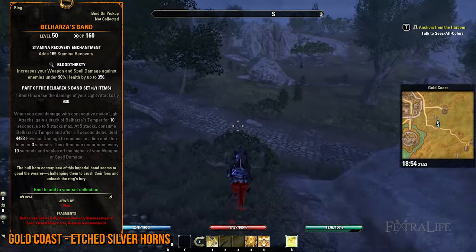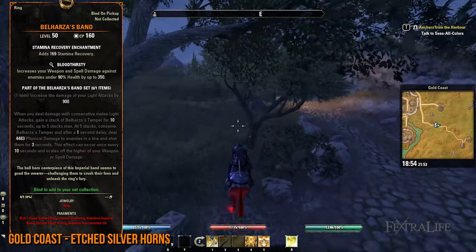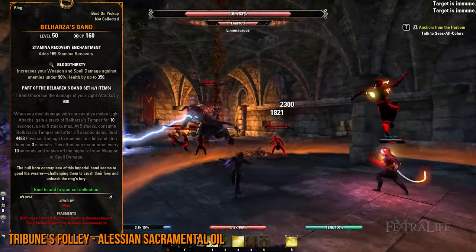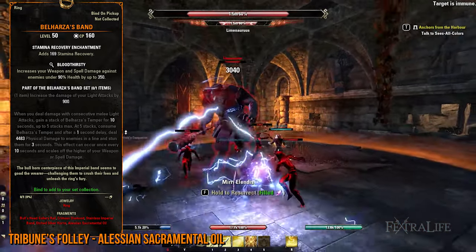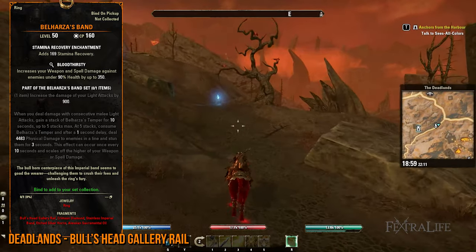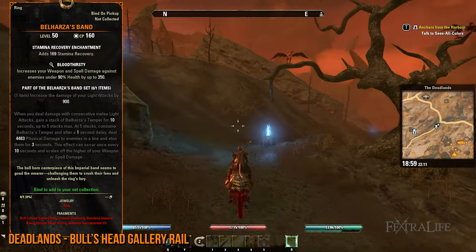Next, head to the Gold Coast and keep searching treasure chests to get the Etched Silver Horns while on your way to Tribune's Folly. Here, you'll need to slay the Tribune's Folly boss for the Alessian Sacramental Oil lead. Lastly, travel to the Deadlands and do the daily quest there in order to obtain the Daily Reward Coffer, which could contain the Bull's Head Gallery Rail lead.